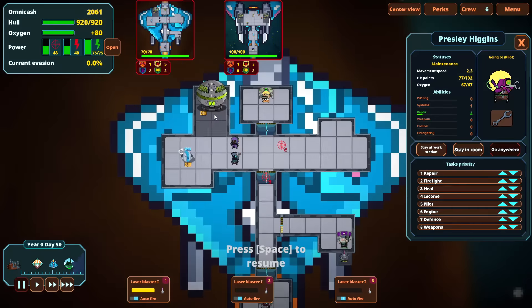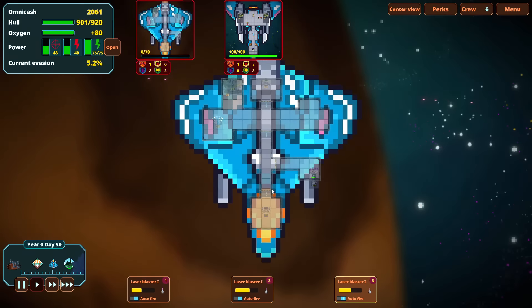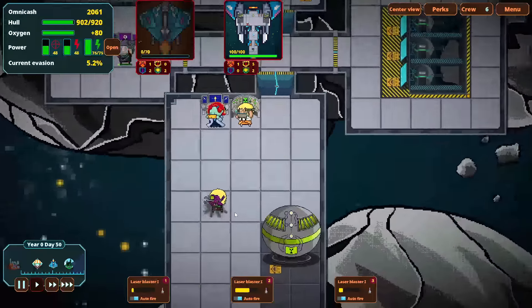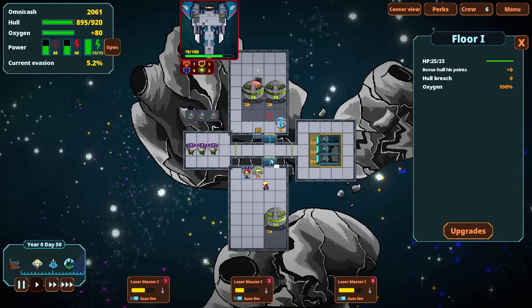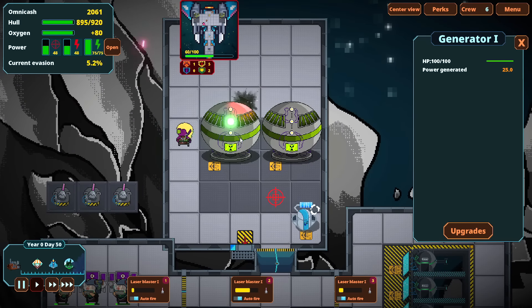I think we should probably go for the throat as aggressively as possible and deal with whatever happens on board as it comes up. He's already dead on his weapon station — let's stop his gunfire as soon as possible. We have a hull breach, which is not great, and we almost have a second one too. It looks like they're also doing a pretty good number on my power grid, but oxygen has not gone out yet.